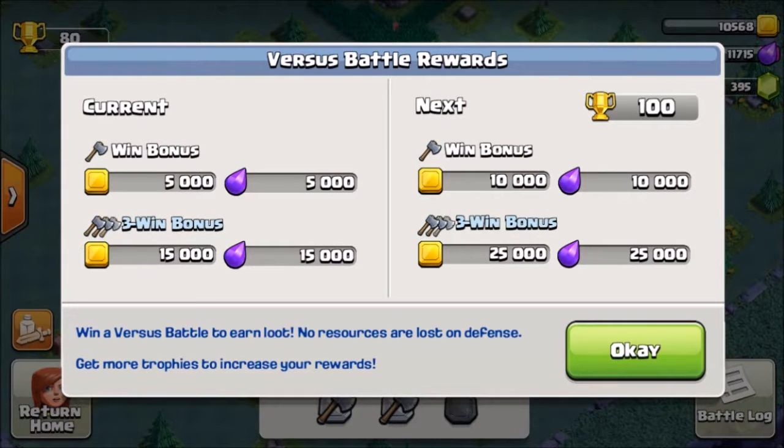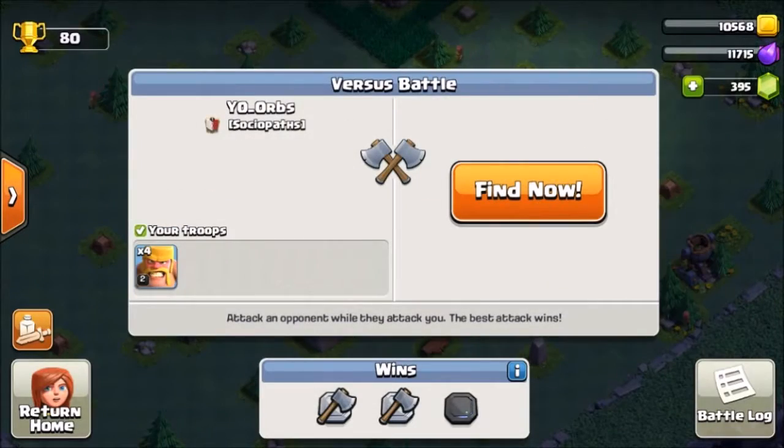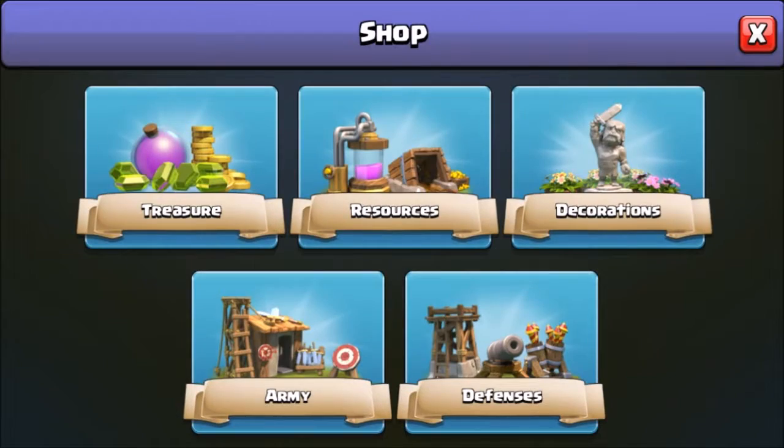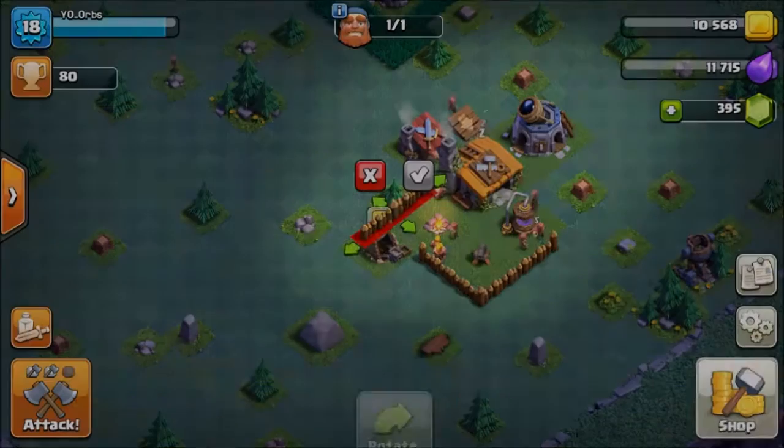So this is our win bonus. At the moment it's 5,000 of each resource, and a three-win bonus of 15,000. For each hundred trophies that will increase. We can probably buy a couple of walls.